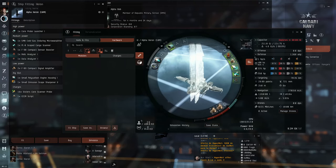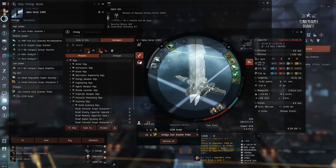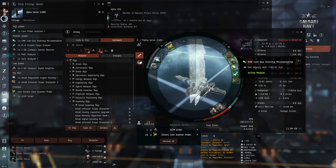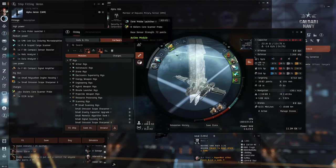Now we need to add the probes to the simulation. On the left bottom, click on the cargo hold. Now drag the probes up to the launcher. You should also move the ECCM script to the sensor booster. Now click 3 times slowly on the microwarp drive. This will put it into online mode, which will show the simulation numbers based on the microwarp drive being off.